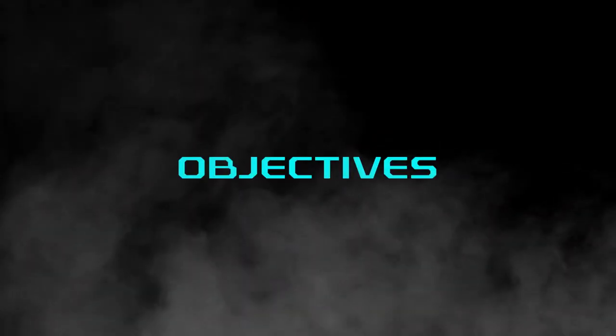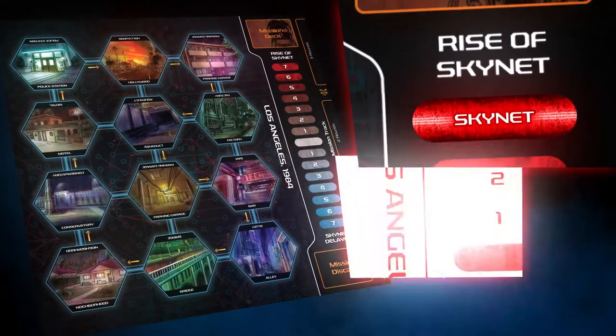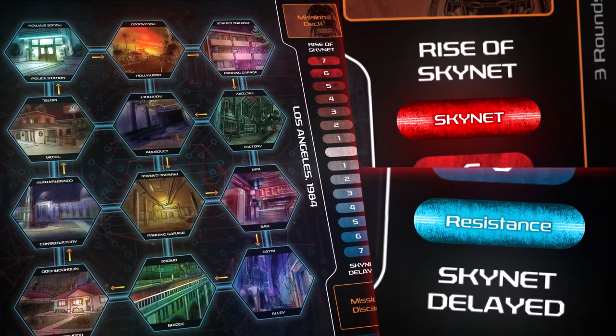Objectives: The Skynet player wins by advancing their victory track to plus 7, securing the rise of the machines. The resistance wins by advancing their victory track to plus 7 and delaying the rise of Skynet.